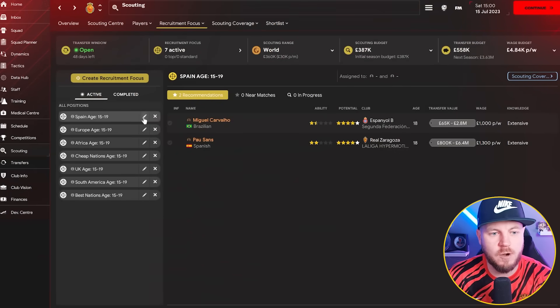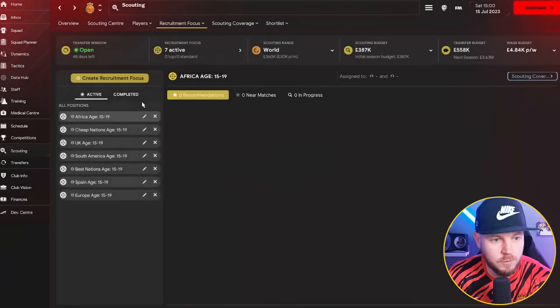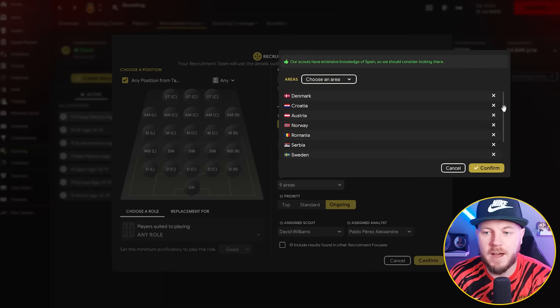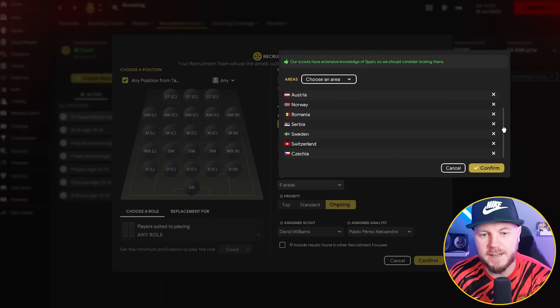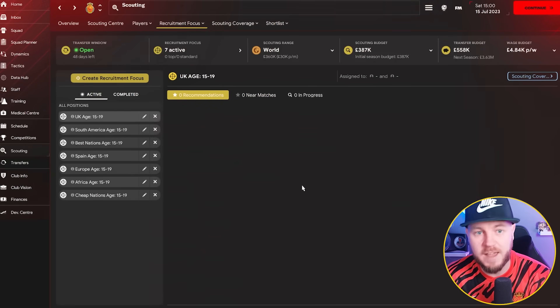The rest of my focuses: I've got one identical setup for Spain, one for the whole of Europe, and the same for Africa. For cheap nations, I've got nine countries I usually find cheap wonderkids from — Denmark, Croatia, Austria, Norway, Romania, Serbia, Sweden, Switzerland, and Czech Republic. Those nations always tend to produce really good cheap wonderkids. I've also got a UK one and a South America one. That's as easy as that — with only six scouts and a chief scout, that's all I'm setting up.